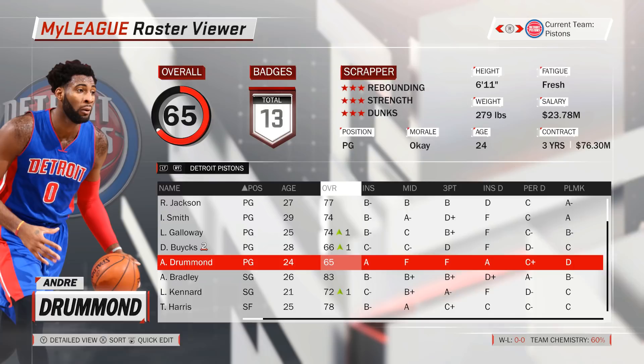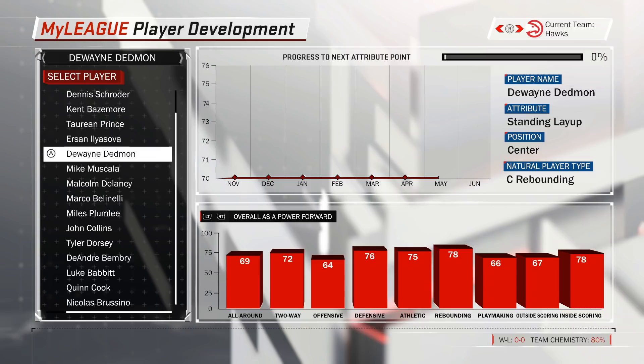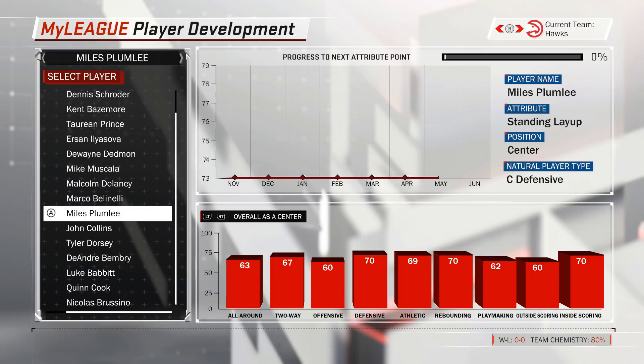Each year on every team there are always a handful of players whose assigned positions are actually not the ones best suited for them. In this video I will show you 10 of those players whose overall ratings increase if their positions are changed. I do not only take into account how their ratings change but also what that means for the team they play for, because switching a guy to small forward simply because his rating increases by a few points is not exactly the most sensible idea if the team he plays for already has 4 small forwards on the roster.